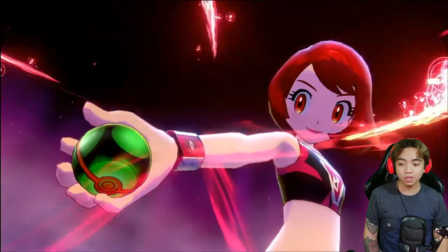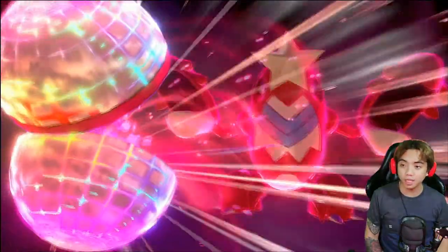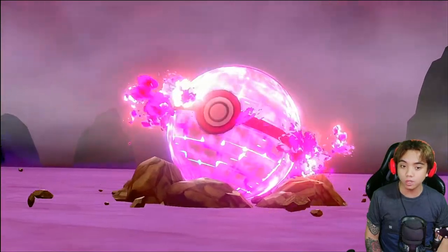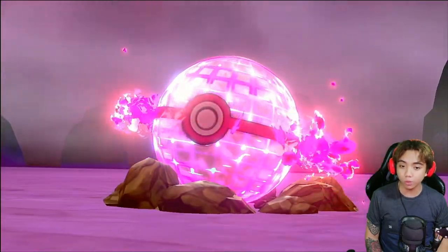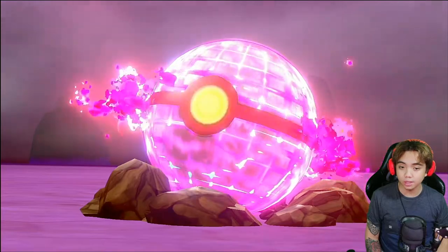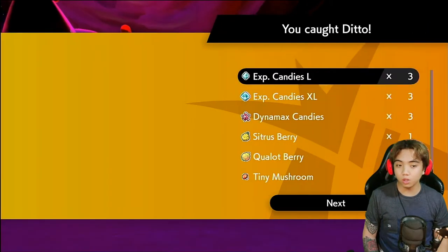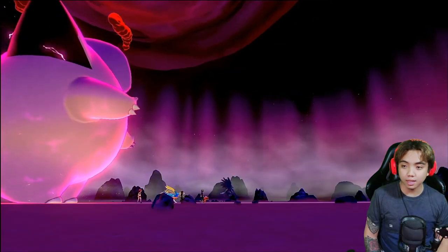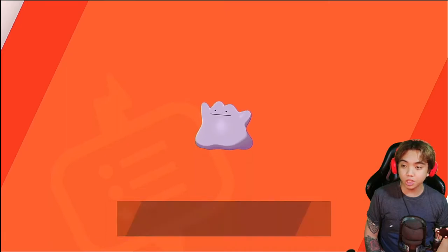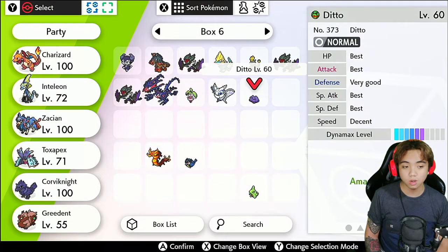We're gonna catch the Ditto. It doesn't matter if I don't catch it, as long as my friends catch it. Don't be greedy — don't save. If it turns out to be 6 IV, keep resetting the game for your friends so they can all catch the same one. Let's hope we catch it and let's hope it's 6 IV. I caught it! Now we're gonna check the Ditto — and it's only 4 IVs. That's not good enough.